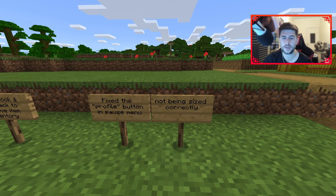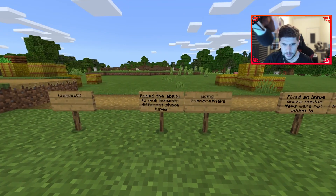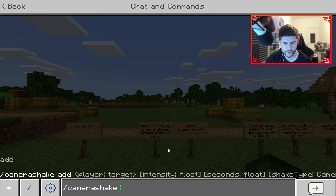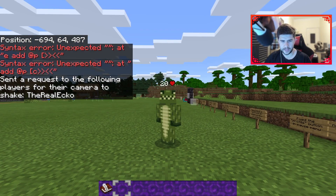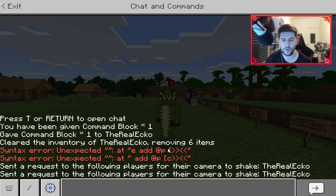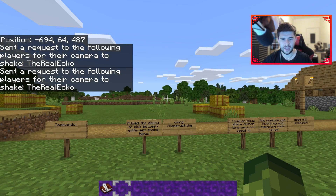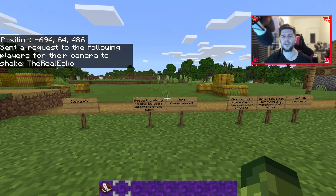Fixed the profile button in the pause menu not being sized correctly. Getting into command changes: added the ability to pick between different shake types using /camerashake. The command is /camerashake add @p, and there's now another shake type as well. I imagine it's going to be for map makers doing certain maps — like if you're going down an elevator. You can change intensity and duration. Have a mess around with it; maybe you can make some insane shakes.